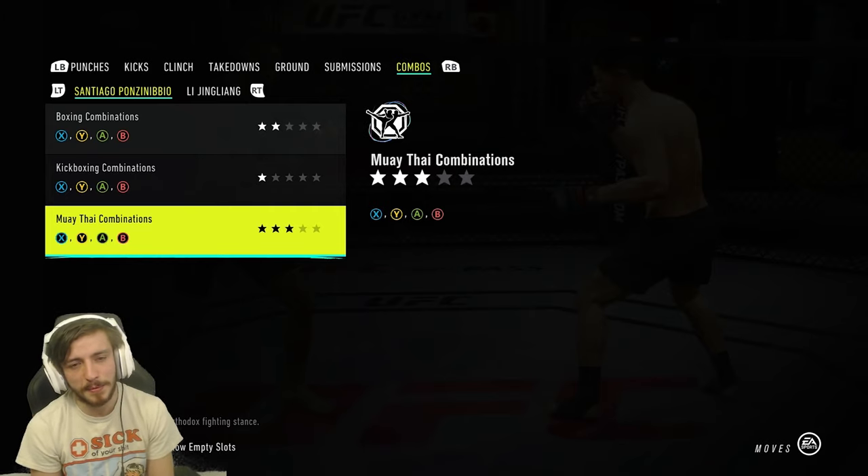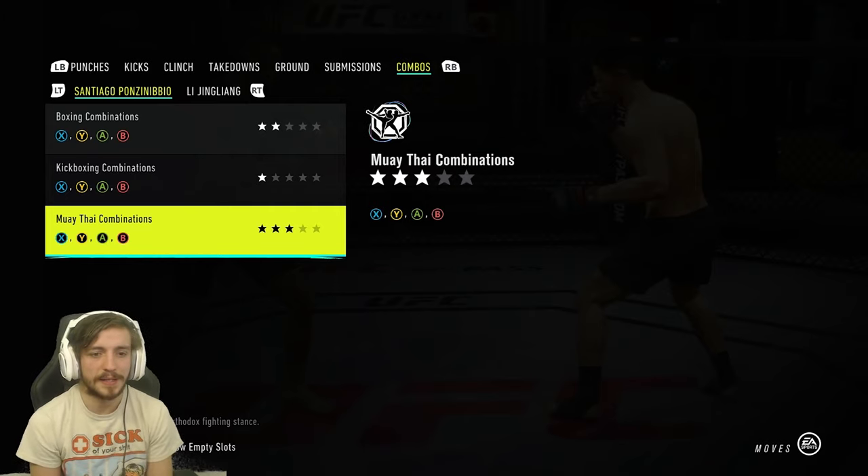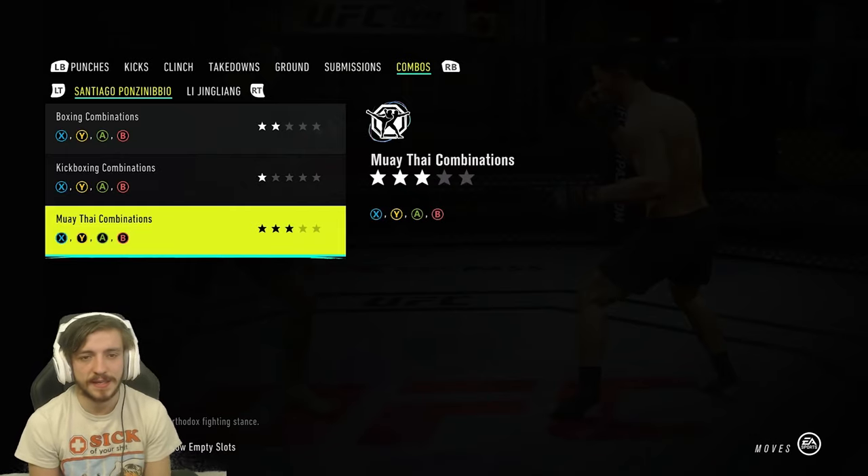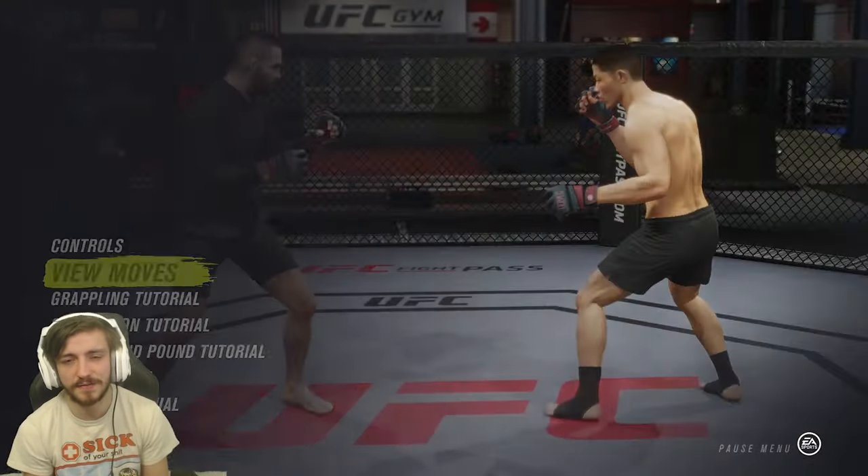Back to the feet - he's got two stars for boxing combinations, one star for kickboxing combinations, but three stars for Muay Thai combinations. It's a little bit confusing because he is labeled as a kickboxer, but he does like to use his knees and elbows, so the Muay Thai combinations make sense. That's about it for Santiago Ponzinibbio - let's get into some fights.